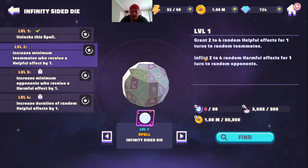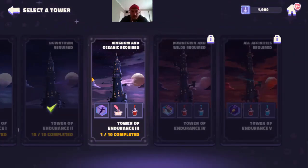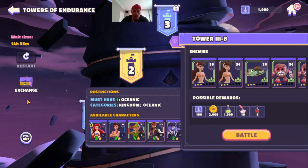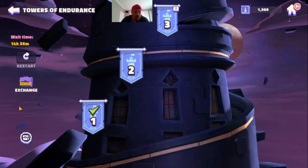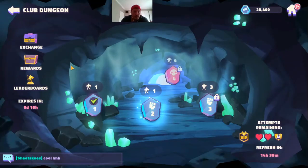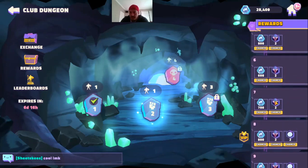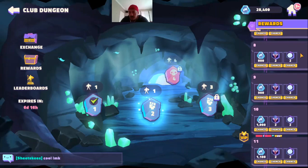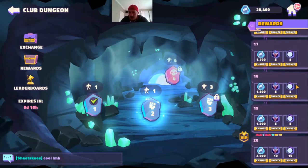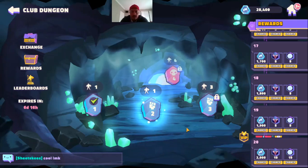Let's see how good or worth it this spell is. It grants two to four random helpful effects for one turn to teammates, and two to four random harmful effects for one turn to random opponents. When you level it up: increase minimum teammates to receive by one, increase minimum opponents by one, increase duration of random helpful effect by one. So that's a lot of leveling up before it becomes awesome. We'll go back to the Towers of Endurance. It's Club Dungeon — if you reach level one you get rewards all the way to level seven where you get some Trigger Tower tokens, then from level eight on you get a couple of Trigger Towers and the Infinity Sided Die.